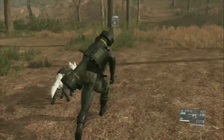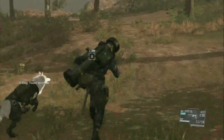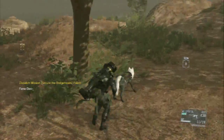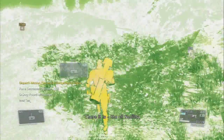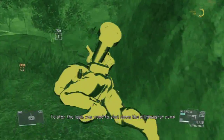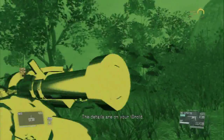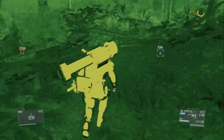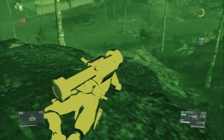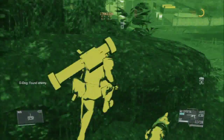We're nearly there thankfully. Head towards B, and just be wary of landmines. As you can see, D-Dog has marked landmines. So put the night vision goggles on and have a look about in case there are any sneaky landmines around. I don't see any that are going to cause problems on my route to the base.